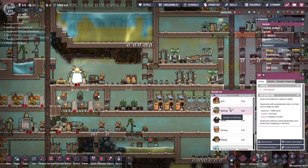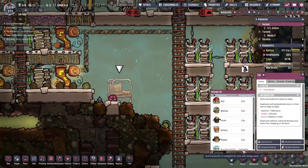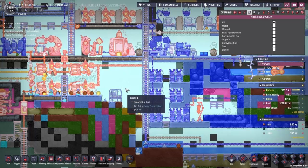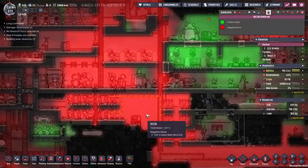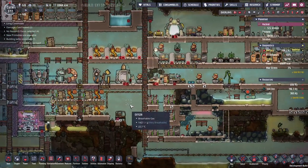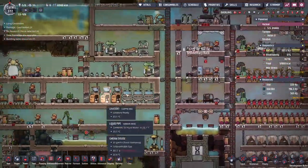This leaves the cot open where we're going to move Ash in, because she was living down here. It was horrible — full of horrible polluted oxygen, but over time we've managed to scrub that clean. But look at the decor around it. That's not human livable. She is a duplicate, not a human, but we don't draw distinctions here.